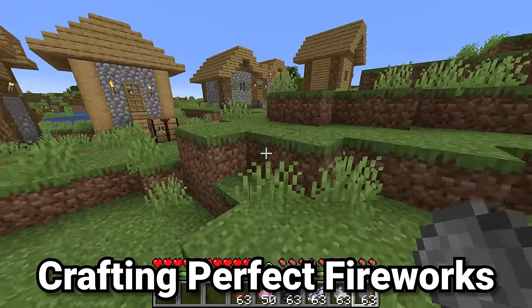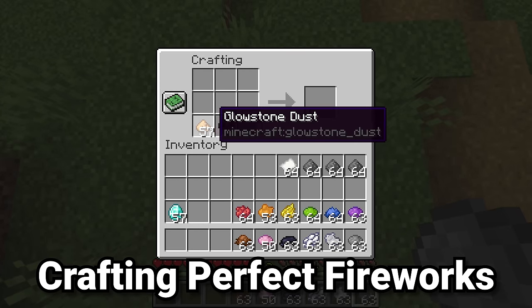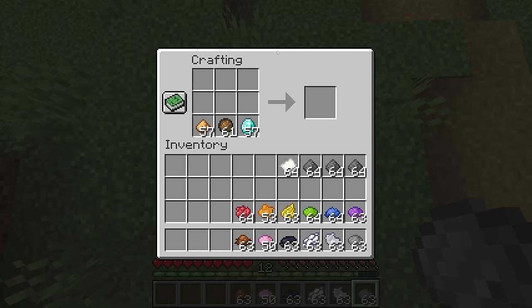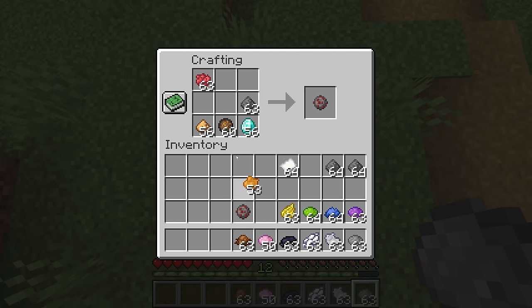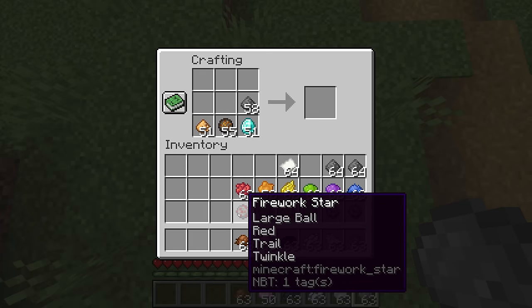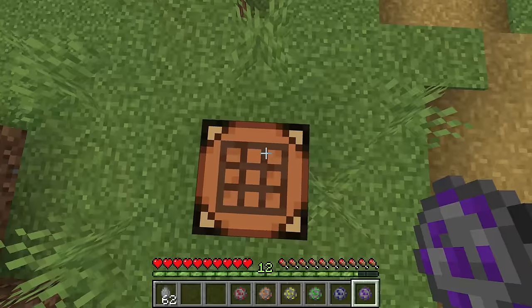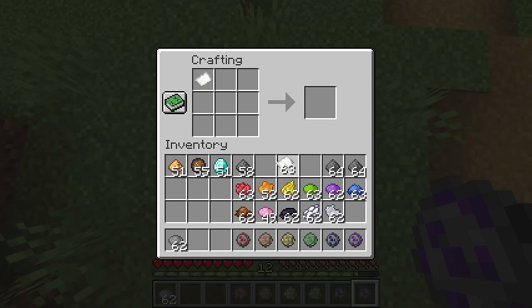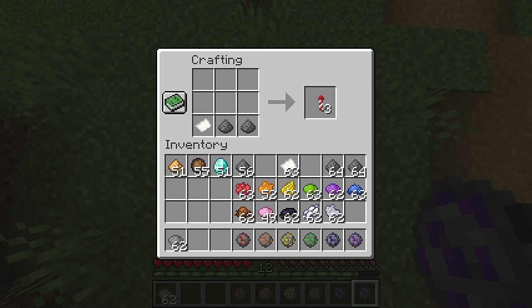Now we're going to take all the skills we learned and combine them to make one ultimate firework. We start by placing glowstone dust, fire charges, and diamonds in the crafting grid along with gunpowder. Then we make a red firework star, an orange firework star, and go through all the different colors. We also have these fade to the color beneath them, giving us six really complicated firework stars. For the rocket itself, we use one paper and two gunpowder. The order these stars appear when the firework launches is the order we put them in.